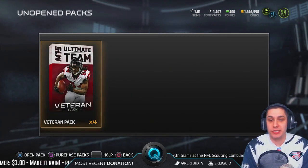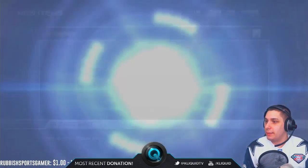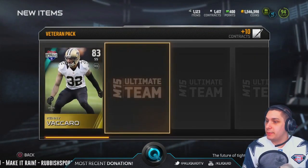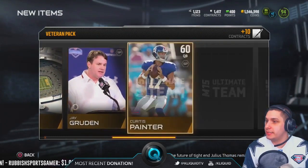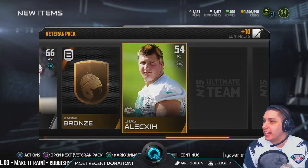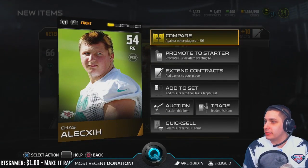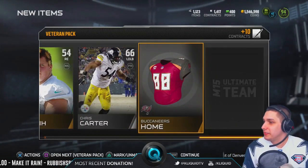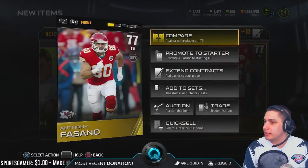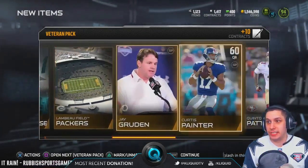Now we have four veteran packs from the gauntlet solos, so hopefully we get something decent. Come on — Roddy White's on the cover. Roddy White was one of my favorite players for quite some time. A bronze badge. Gruden for his painter. Another bronze badge — look at this guy's hair! He's like a porcupine head, that is just the worst haircut of all time. And we get Anthony Fasano as our final gold. I think Anthony Fasano might be a rare card — possibly, I don't know. Not the best pack here unless Anthony Fasano is good.